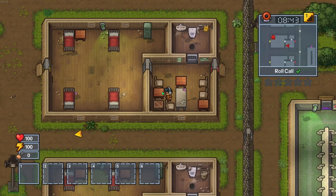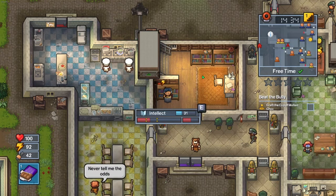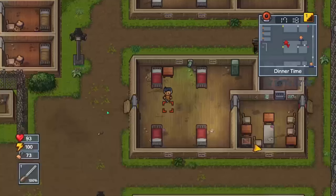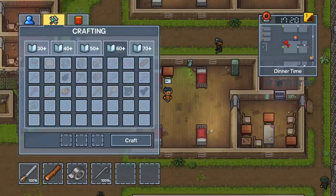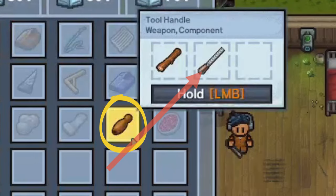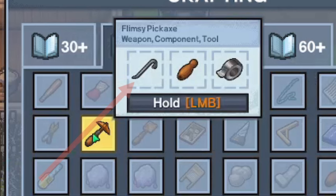The last way to escape is called Glide to Victory. For this you will need 60 Intellect and you will have to craft a lot of items. Please remember that this is multiplayer only and you can't do this by yourself. You will need to craft two sturdy pickaxes, which can be crafted by first making a tool handle with a file and timber, and then combining it with a crowbar and duct tape to craft a flimsy pickaxe.